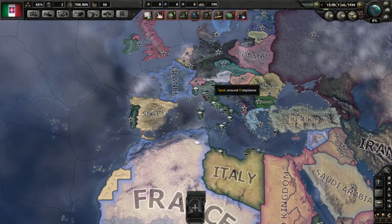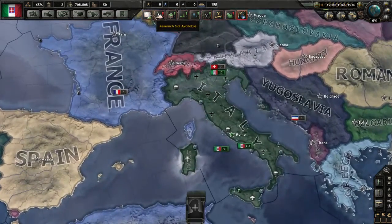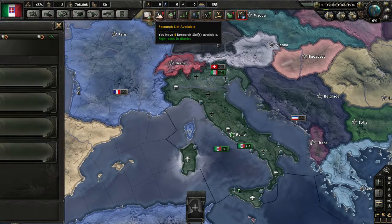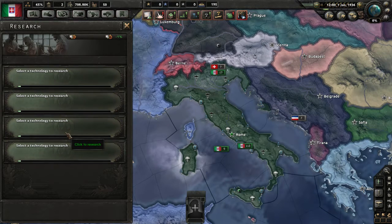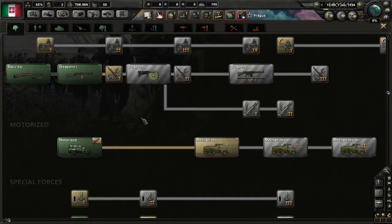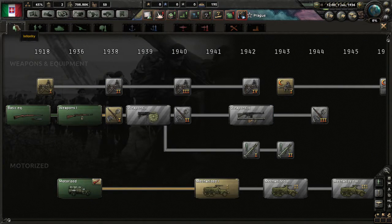Now we've got a lot of alerts here. The first one, which is probably the most important, is research. If we click this, it'll open up the research tab. We've got four research slots, which is a lot. Most countries start with between two and four depending on where in the world they are and how technologically advanced they are. You can see the year it's recommended these be researched — if you research them beforehand you'll get a penalty and it'll be researched slower.